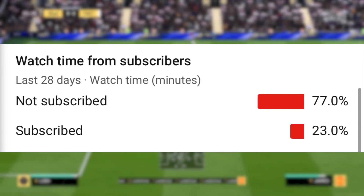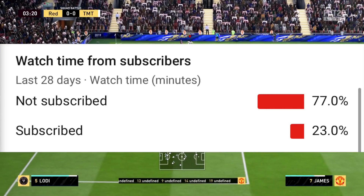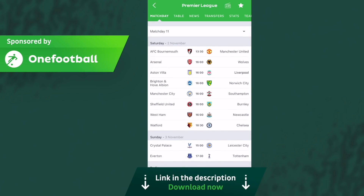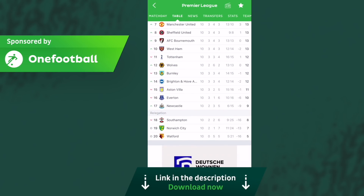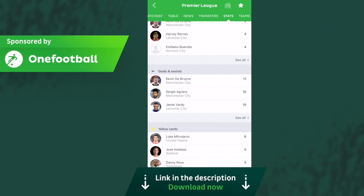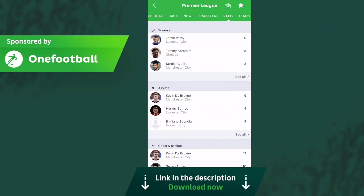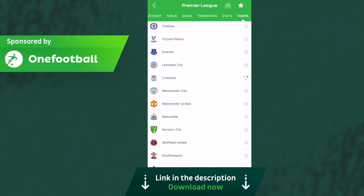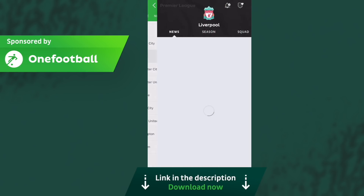Today's video is sponsored by One Football. One Football is the best app to get all the latest football news and live updates. You can check scores, tables, and news from across the world — any competition you want. I've been using this app for many, many years before they even sponsored the channel and it's the only football app I've got on my phone because it covers everything. If you want to download it yourself, check out my link in the description — you can download it for free.